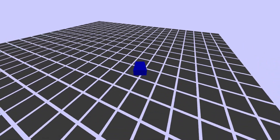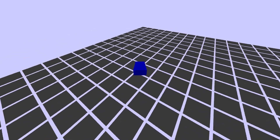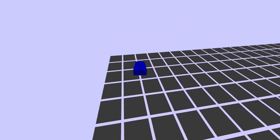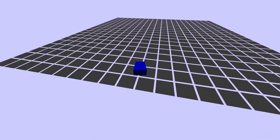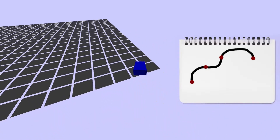Next, I moved on to work on the tracks. Since the tracks will be changing every 10 seconds, I need loads of them, and it seemed natural to generate them procedurally. My idea was to generate a centerline of the track as a sequence of cubic Hermit splines, and then build the actual track around it.